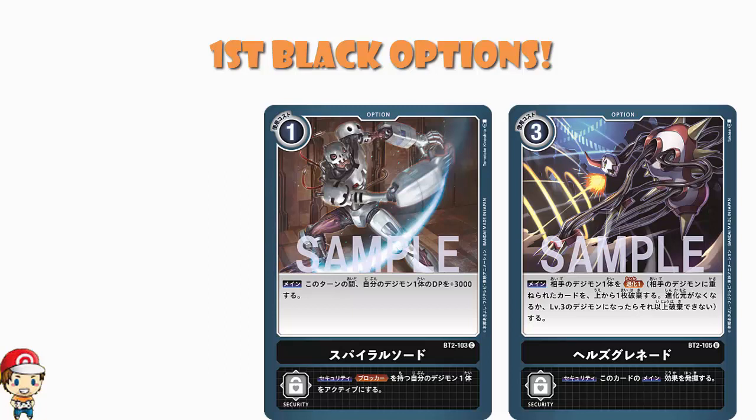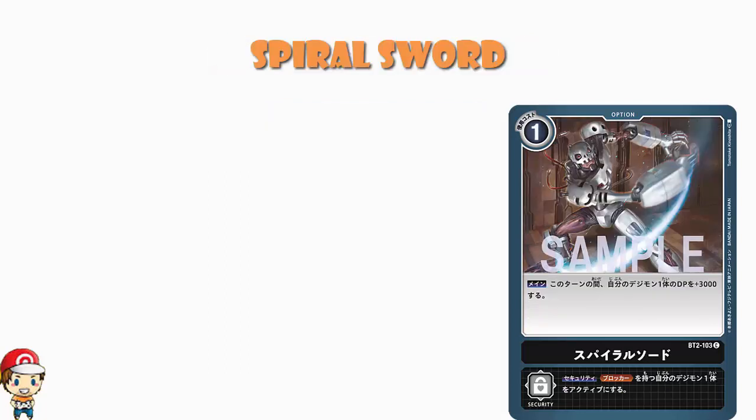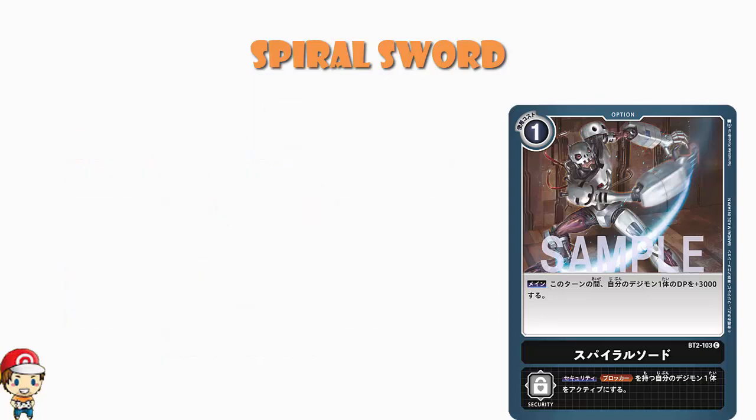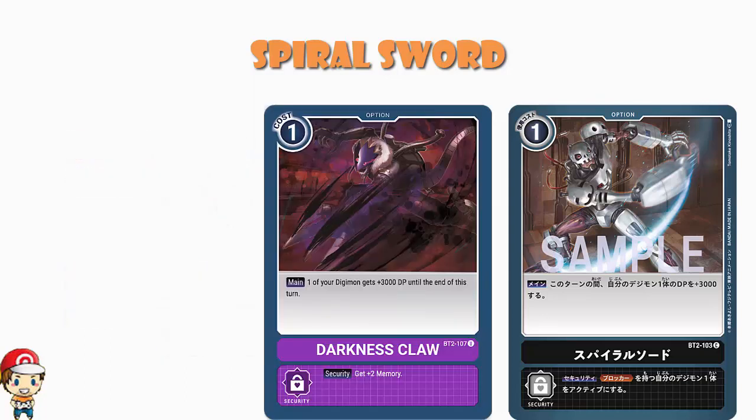Let's start off with Spiral Sword, and Spiral Sword is going to look a little bit familiar. It is a one-cost option card, and it reads: one of your Digimon gains 3,000 power until the end of the turn. We've seen that for all of the colors so far. Just the other day I showed you Darkness Claw, which was the purple version of it. And I told you that in this set we were definitely going to get a one-cost black option card that gave one of your Digimon an extra 1,000 power. And now we have — go team!